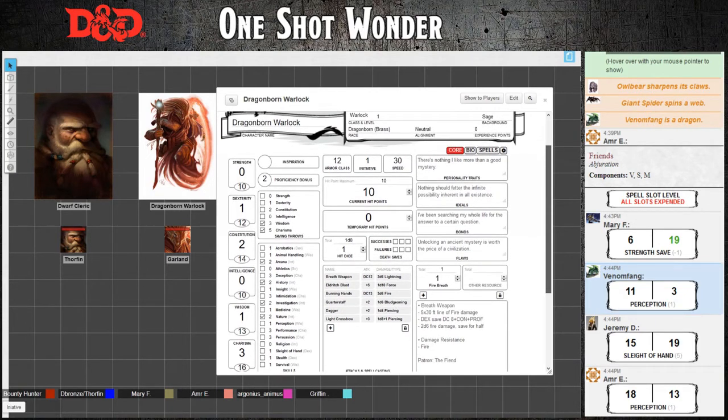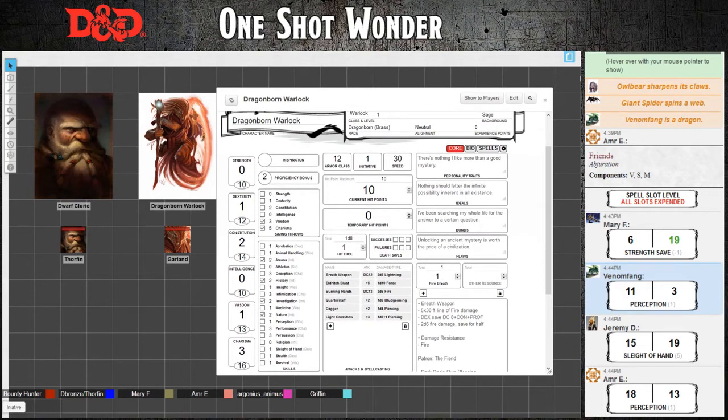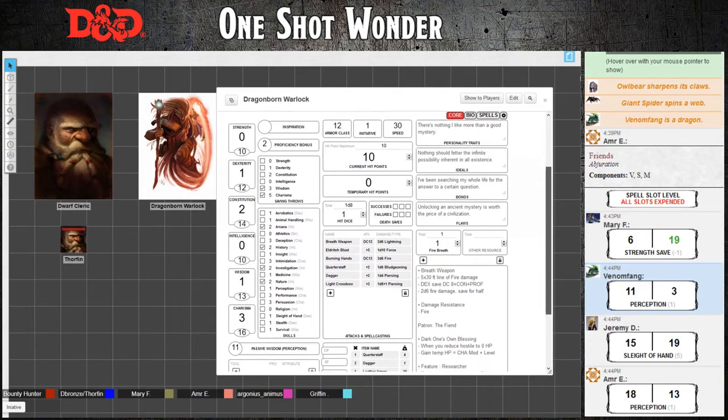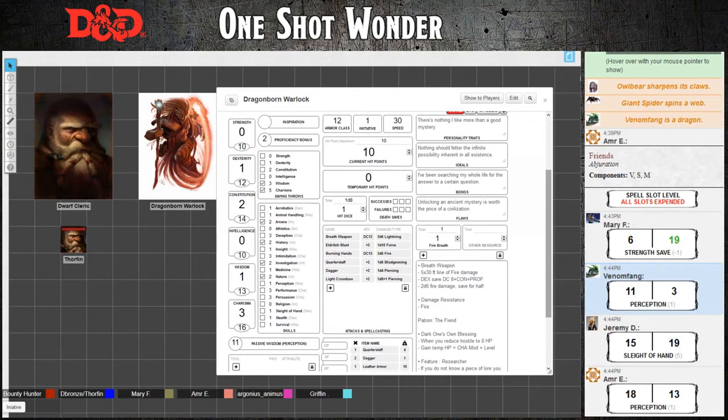At the center top of the character sheet you will see your armor class, your initiative, and your speed. Armor class is what I must roll to hit you. Your initiative is a d20 plus that number — it determines when you go in combat. Your speed is how far you can move. The squares we're using are five feet, so if you have a 30-foot speed you can move six squares. Hit points is directly under that — you can change it on your token or on your sheet.